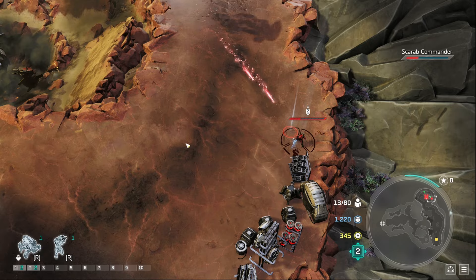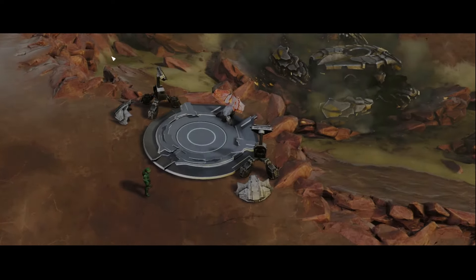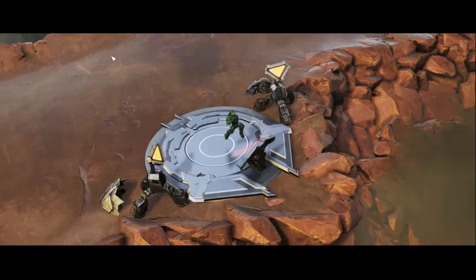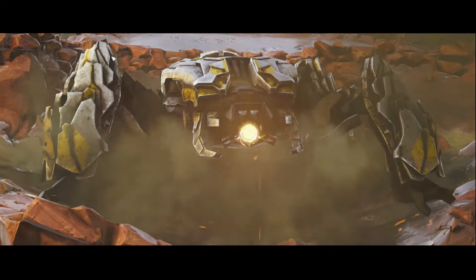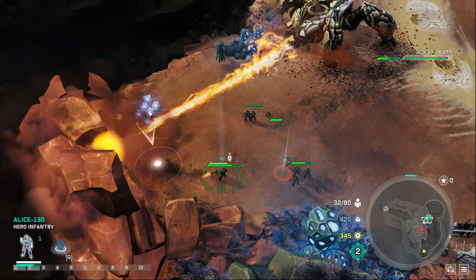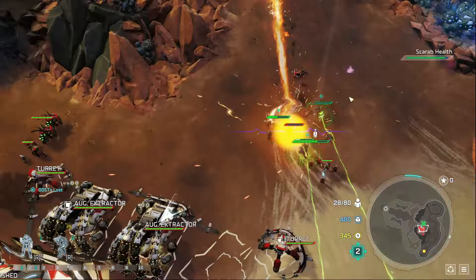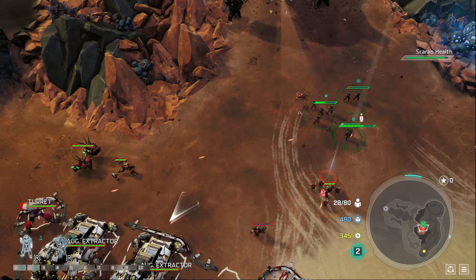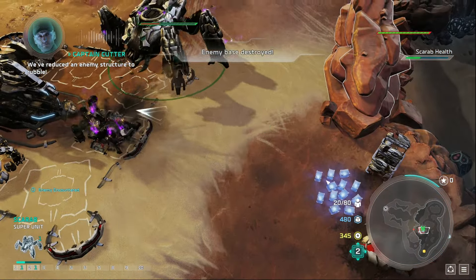Just like in Halo Wars 1, we get to control a Scarab again. And just like last time, we can't use the anti-air gun because it is broken for us, so we need anti-air units to protect the Scarab. Our next objective is to take out the Covenant base. To do this, we destroy some rocks to move forward. It's scary since it's just our Scarab and Spartans versus the world — if we lose the Scarab, it's mission over. With careful micromanagement, we destroy the base without losing our Scarab.